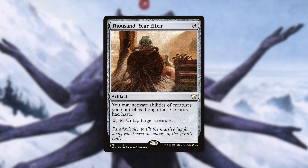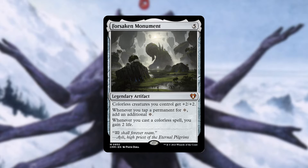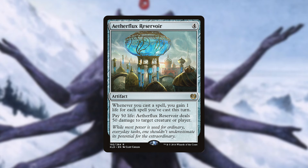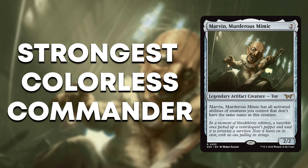Thousand-Year Elixir will provide our creatures with activated abilities haste and can even untap one. Shimmer Mirror gives us flash to sneak out big plays on someone's end step. Wandering Archaic will be all value, letting us copy our opponents' spells if they don't pay the 2 mana. Then we have Forsaken Monument that will double up all our mana, pump our creatures, and even gain us life for casting colorless spells. Mystic Forge lets us play the top card of our library if it's an artifact. And then when we really need to close out the game, we can use Aetherflux Reservoir to gain a ton of life and pay 50 of it to blast someone from existence. We can even copy that activation with our Rings of Brightheart or Lithoform Engine to kill two players at once. And with that the deck is complete. It was fun to try and build a restricted version of Marvin because he alone has so much potential. For a complete list of the deck including the many utility lands I included like Rogue's Passage and Mirror Pool, see the deck list in the description below. If you enjoyed the video, be sure to subscribe and let me know what other cards you would include in the deck.